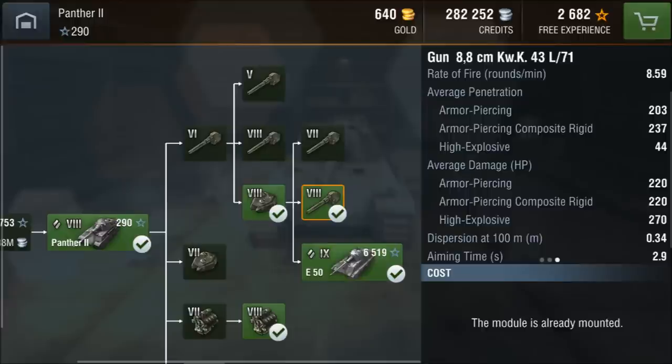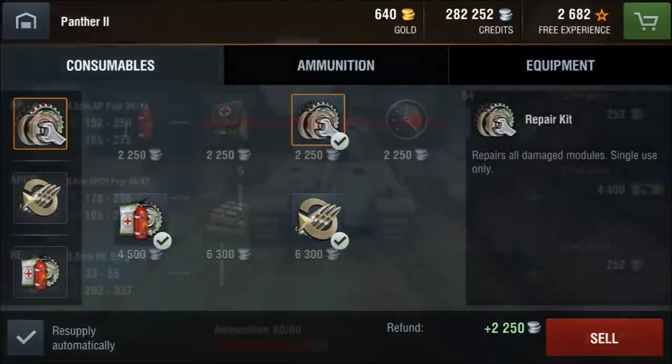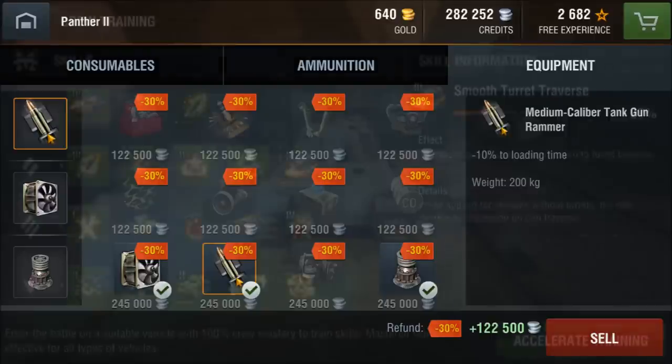The aiming time is a bit long at 2.9 seconds. For consumables we are going to use a repair kit, adrenaline, and a multi-restoration pack. My ammo loadout includes only 5 APCR rounds for clutch situations, and my equipment is gun rammer, ventilation, and vertical stabilizers.